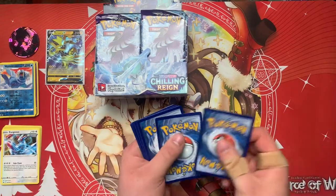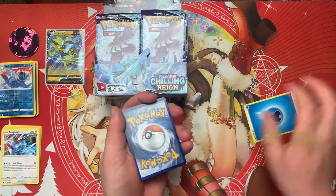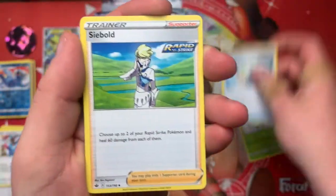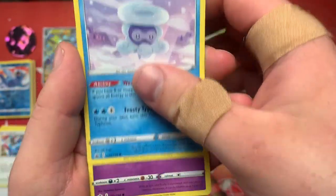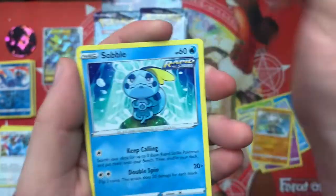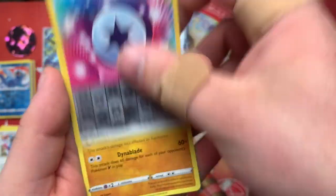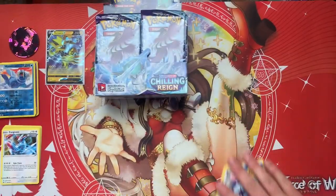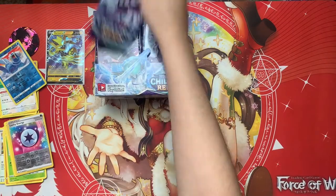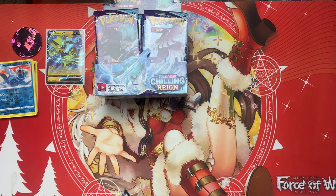Let's go with Grass. The Thwacky, Echoing Horn, Siebold, Trash Form, Snowy Form, Gasly, Cub Fu, Atena, Sobble, Lucky Energy for the reverse, and Gallade for our rare. Nice, very cool. I'm gonna leave this pile of rares — it's gonna be a lot.